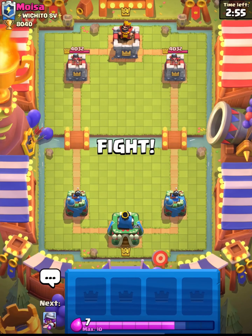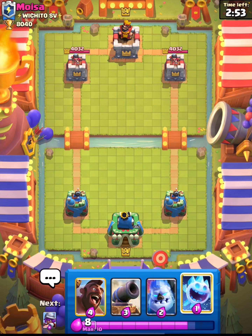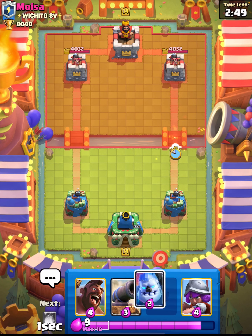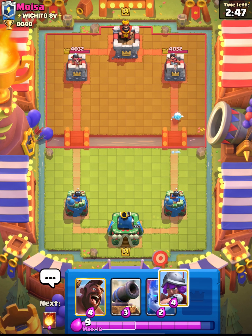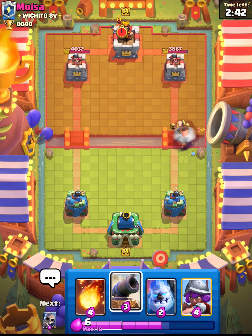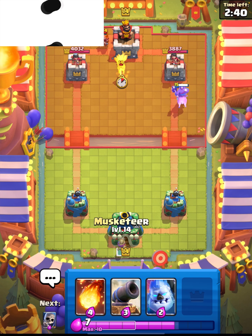Yo boys, what is going on and welcome back to another video here on the channel. Today we're going to be playing with some 2.6 Hog, simply because the Ice Golem got a little bit of a buff, so it was time to give it a try. Now my Ice Golem is only level 13, so I'm not fully maxed out in this deck, but it is only the Ice Golem, so it should be okay.